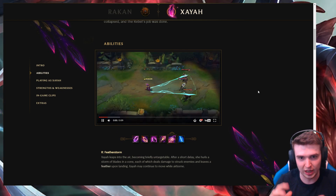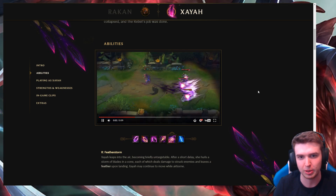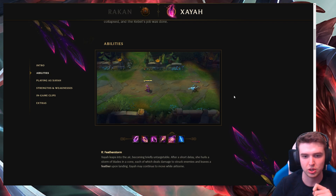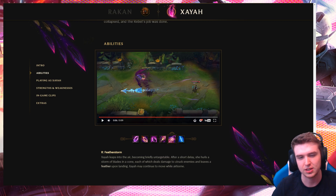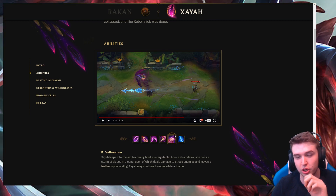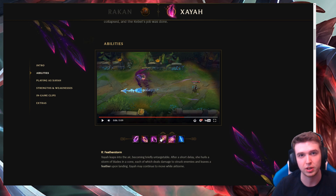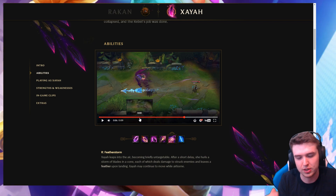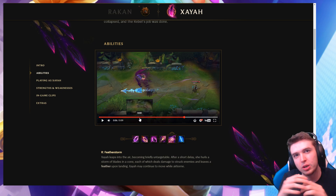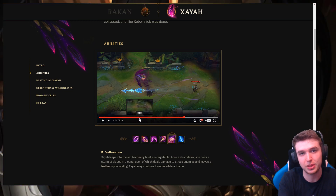For the ultimate, she leaps into the air in a cone shape and fires off a bunch of feathers that each deal damage to struck enemies and leave feathers behind. The combo with the E is going to be really effective — you fire out all these feathers in a cone in front of you, and then you can drag them all backwards with E, allowing you to AOE root multiple people at once.